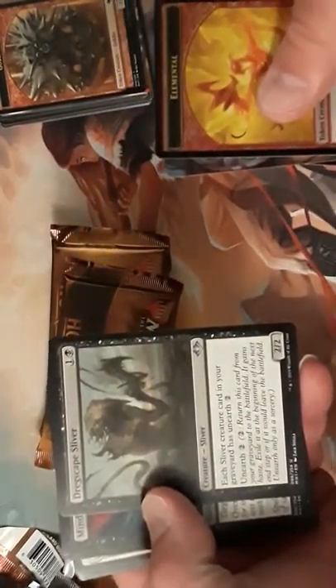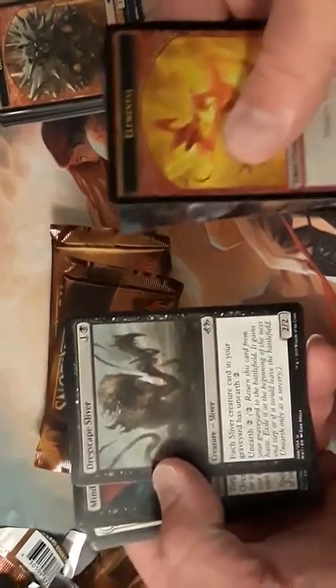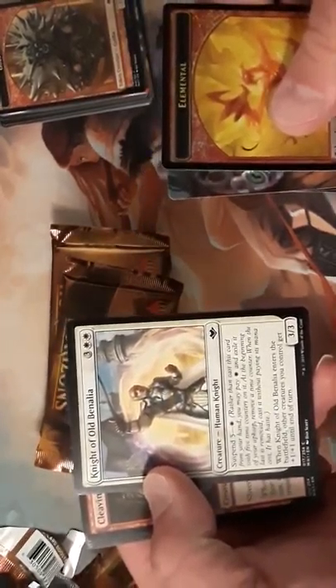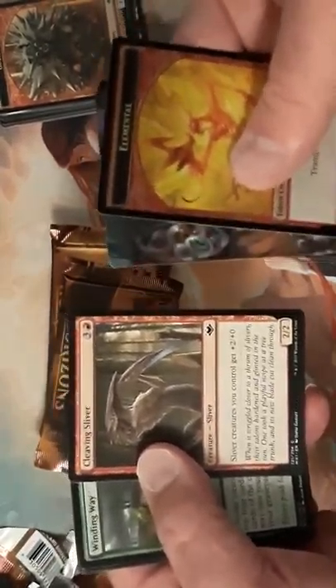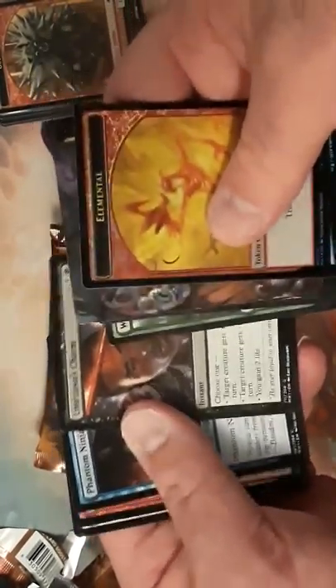Our first Sliver — gives all your other Slivers a boost. Fact or Fiction. Man-o'-War, which is really good. Knight of Old Medela with suspend for one — I've seen it a few times but it didn't really have an effect on any game. Though this one does with the amount of Slivers. The new Jitte instant spell is good.